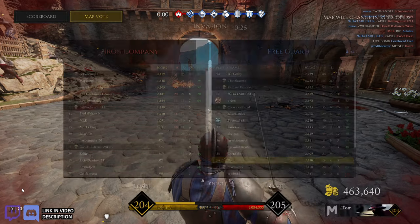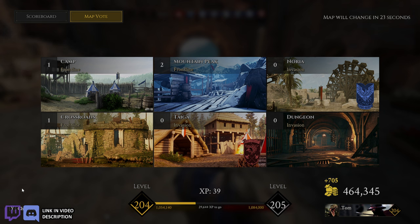I did better than I thought I did. I felt like I died a lot, but only six times — how about that. So there you go: third person versus first person. I prefer first person — it's a lot easier to judge your swings in my opinion in this game. But now you know how to do it, you know the pros and cons. Have fun, thanks for watching, stay safe, stay healthy, catch y'all next time.